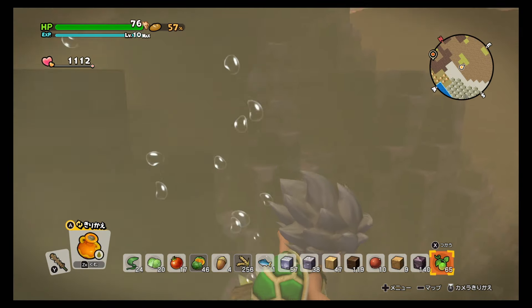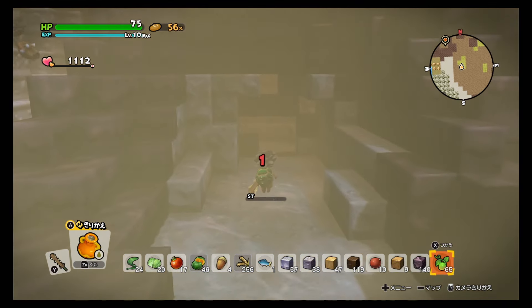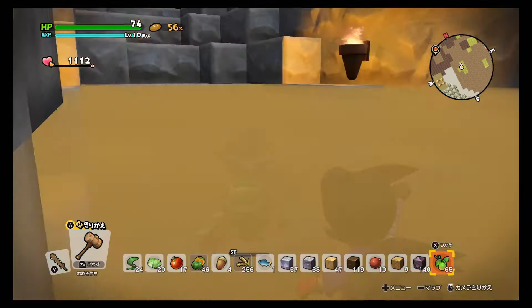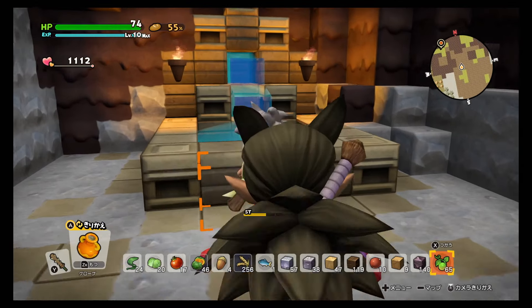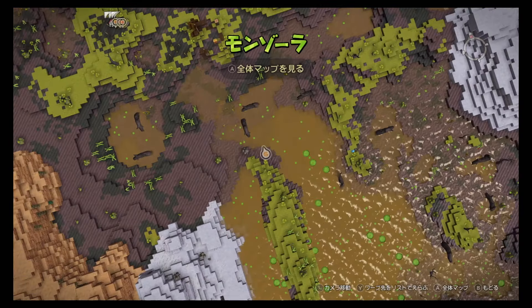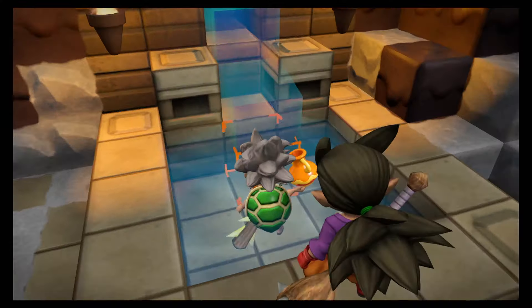You will come here eventually for a quest, but I'm showing it to you early in case you want to come here sooner. Just come down here and knock this thing out — you need to have the water pot for this. This is the location where you can collect clear water.